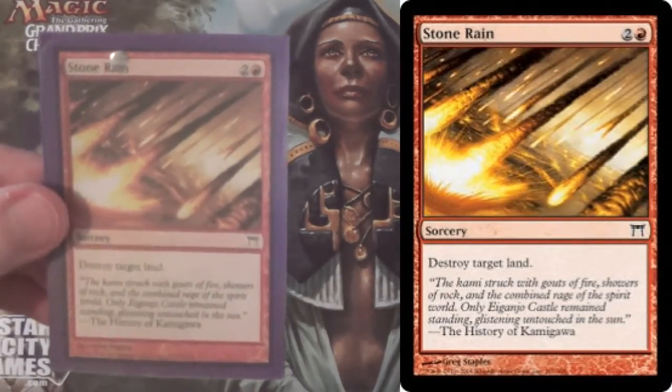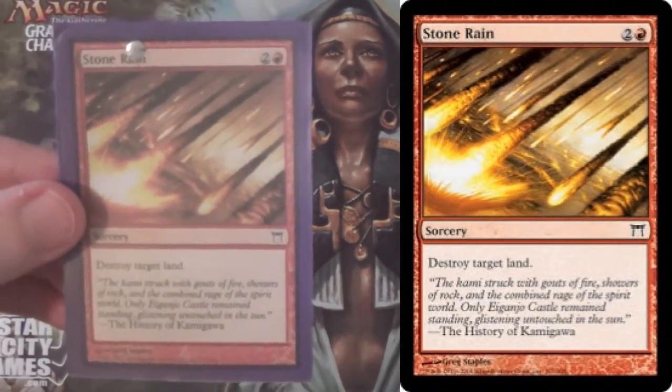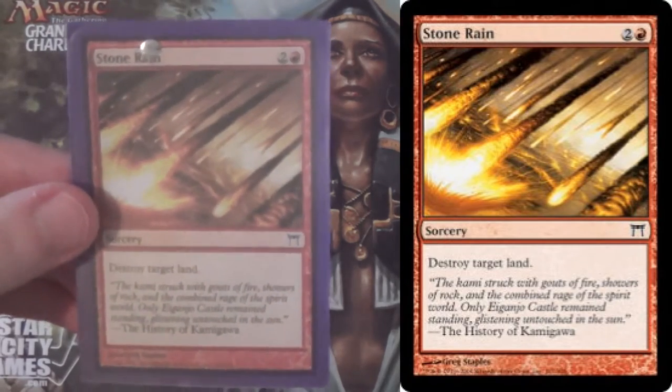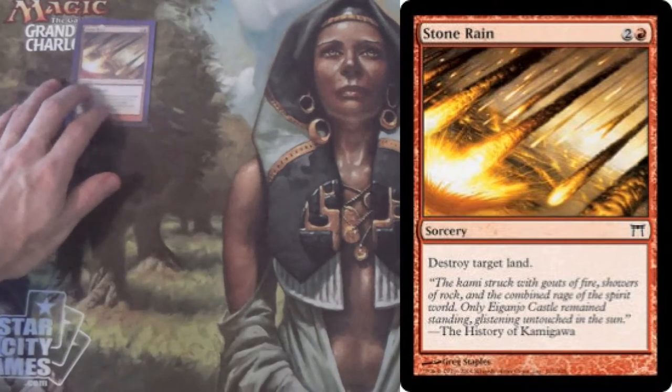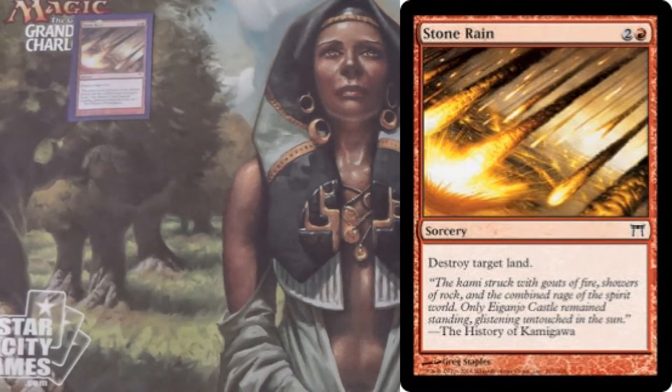It wouldn't be Modern Land Destruction without Stone Rain. Speaks for itself — destroys a land. Any land. Pick a land. It doesn't have to be non-basic, which will matter in a bit.